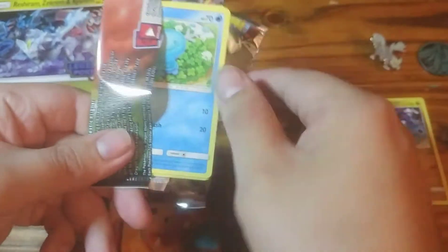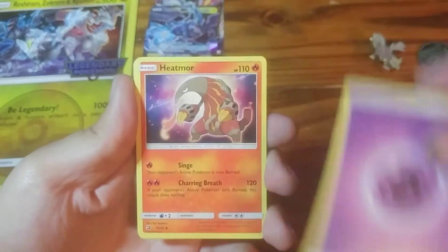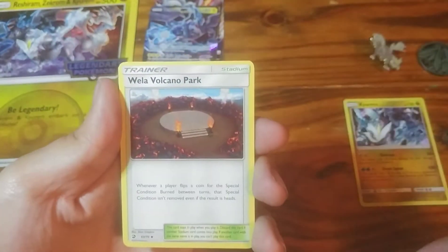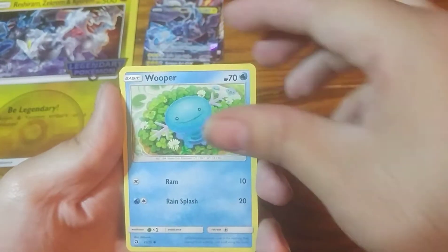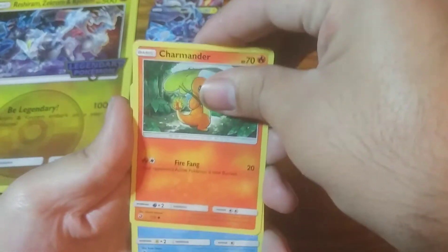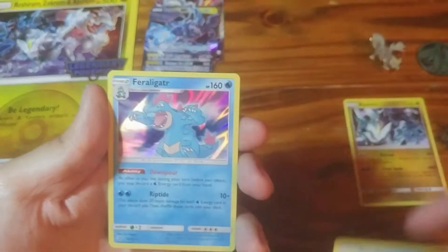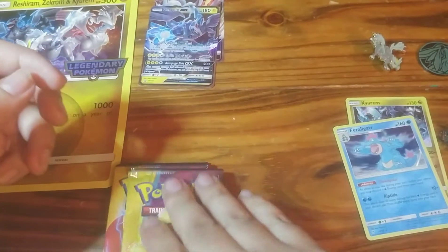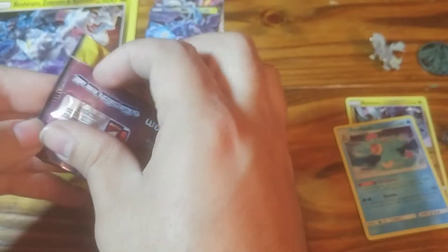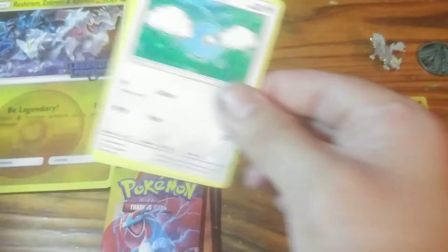Pack number two. We've got Psychic, Heatmor, Quagsire, Well of Volcano Park, Wooper, Swablu, Salandit, Charmander, Wishiwashi, Reverse Holo Seedra. And our rare goes to a Holo Feraligatr. Woohoo! Two Hollows so far — not the greatest.